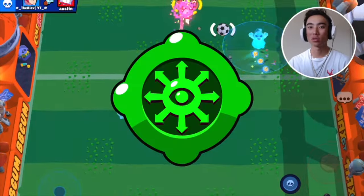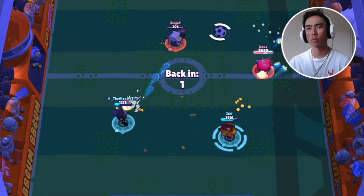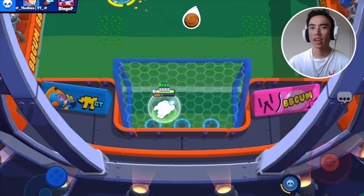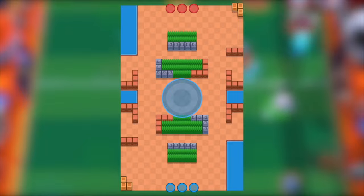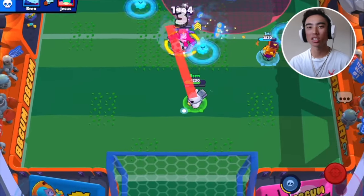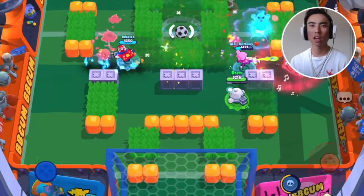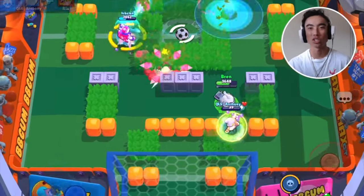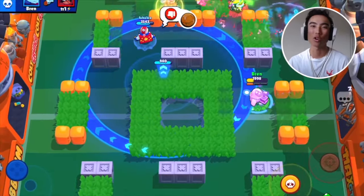For example, when people are slowed by the Residue Gadget and you know for a fact you can hit them, that's when you should use up all your ammo. Or if everybody is stacked on that hot zone, you can spray three different parts of it and push them off completely. Also, try to keep your distance because if an assassin like Leon or Mortis gets close with no ammo, you're pretty much 100% dead. Another tip people forget: Squeak's attacks can actually hit through walls. On a map like Dueling Beetles, you can keep spamming against those walls and hit people trying to heal up or hiding behind them. This makes Squeak a good option against throwers camping behind walls as well.